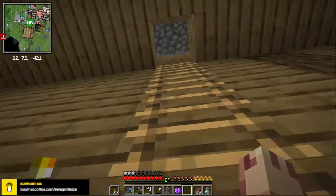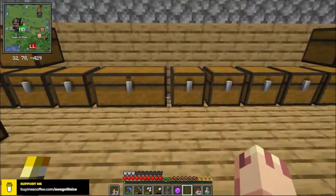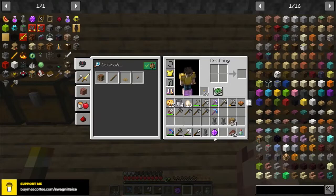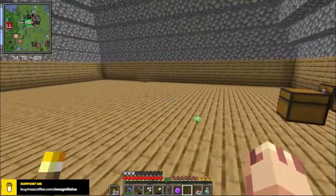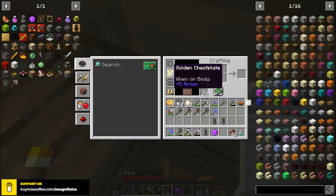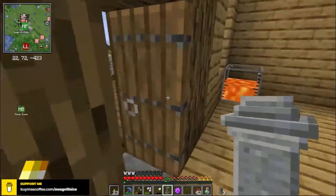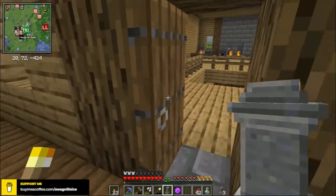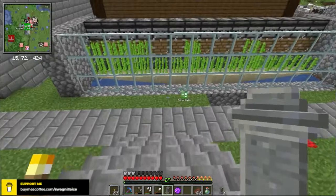Next time I'm going to work on getting armor and a sword — and either a chain or a bow. I'm also going to try and get levels between episodes. These chest plate boots will not work for our dragon fight, which I'm planning to make episode 30. Episode 29 will be us hunting down the stronghold. So we'll travel to the End dimension in episode 30.